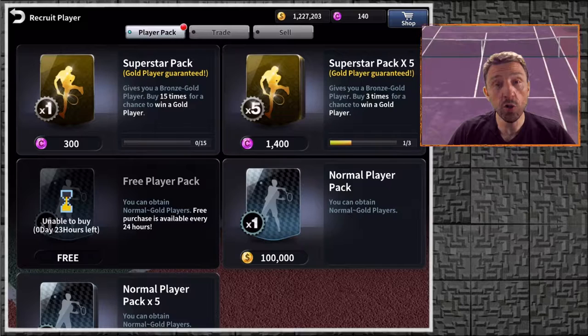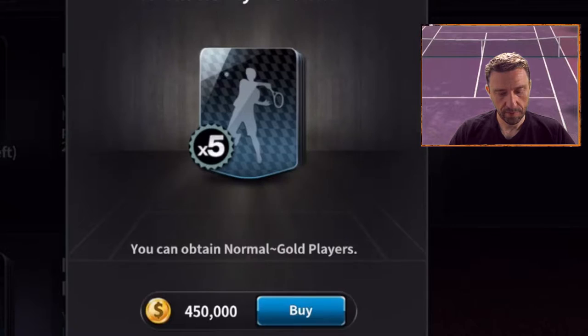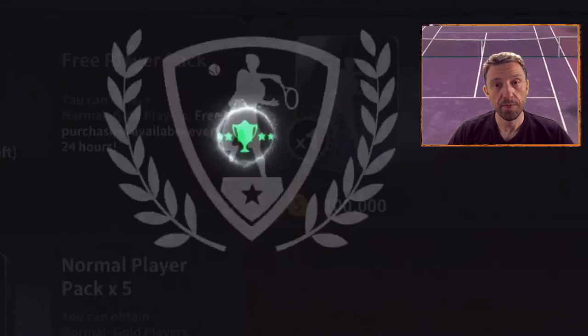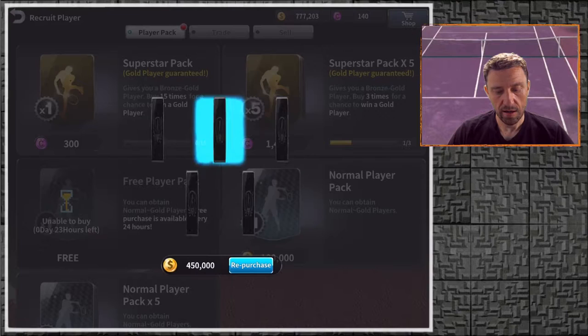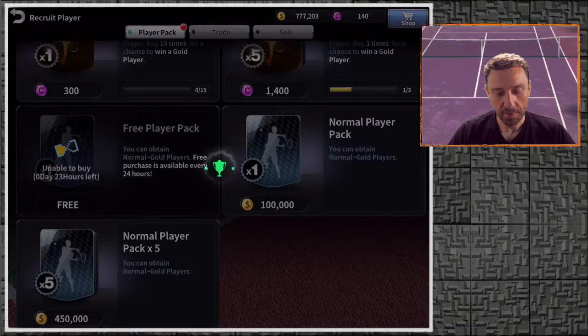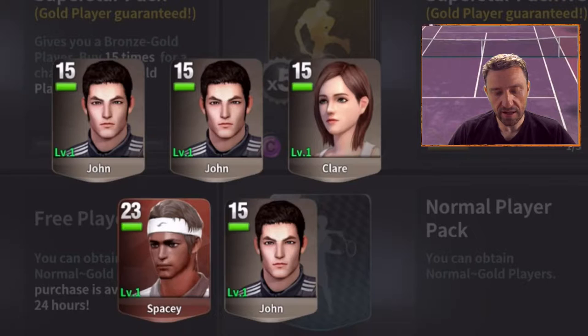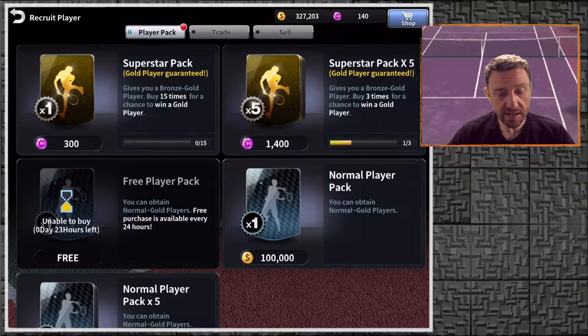That's it for the superstar pack. I now have more than 1 million in gold, so let's buy a normal player pack — normal player pack times five. We get Betty, Yukimura, Claire, Ella, and Jamie. I have so much money so let's buy another one. I get John, John, Claire again, Spacey, and John. That's it for the chests — now let's see our players.